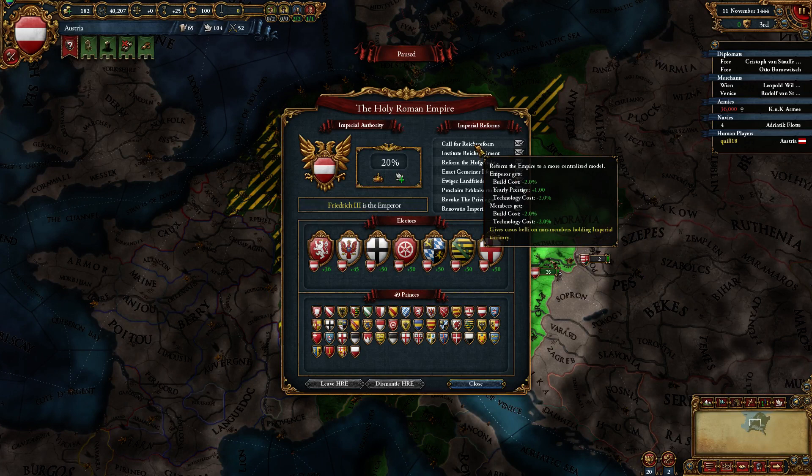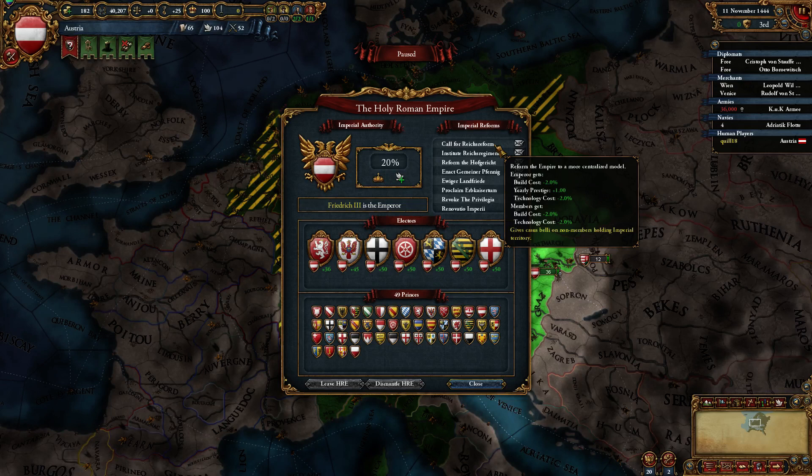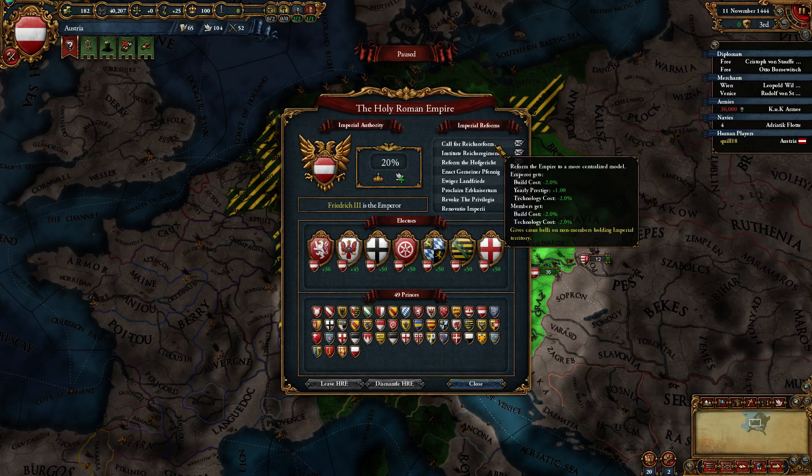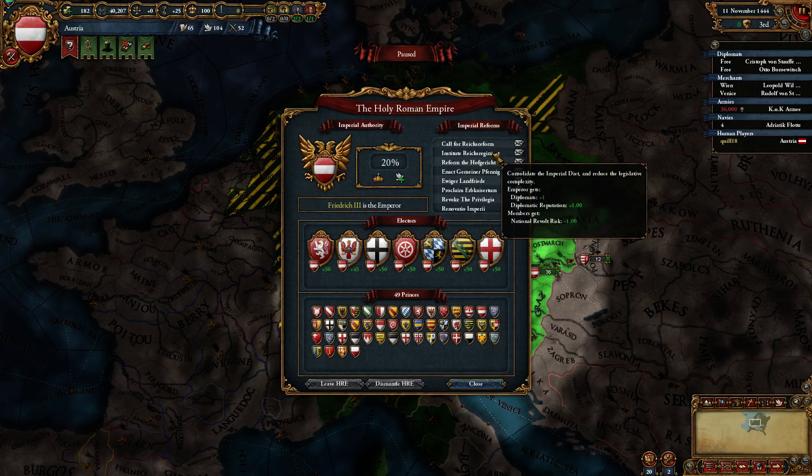Later on, you will be passing imperial reforms. The very first one is the Reich's reform. The emperor — well, actually everyone, both the emperor and the members — get 2% cheaper building costs. We also all get 2% cheaper technology costs. And the emperor gets extra prestige, which is quite nice.